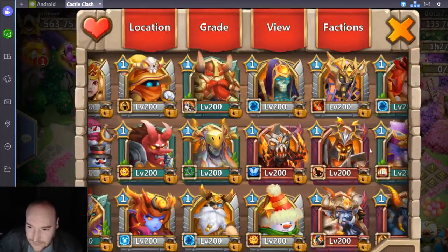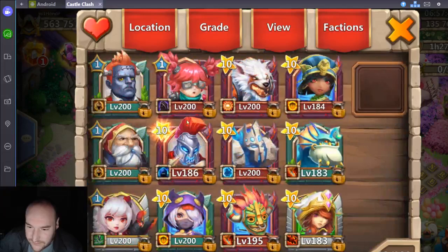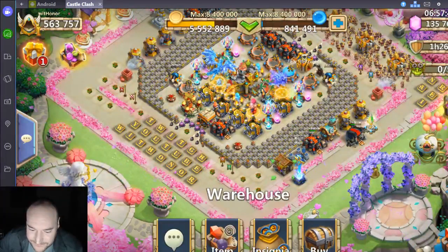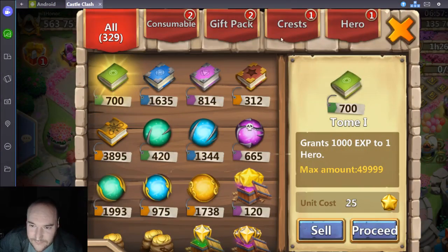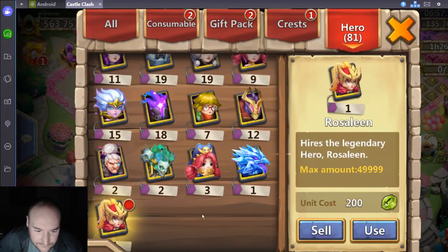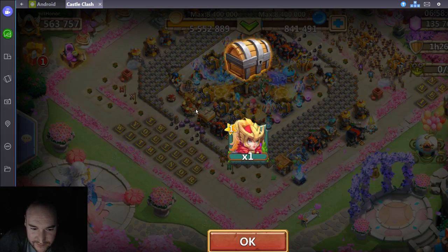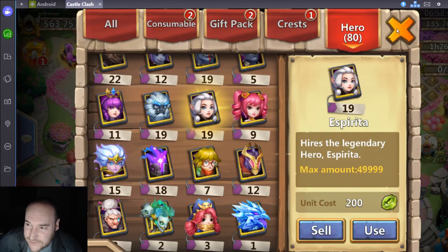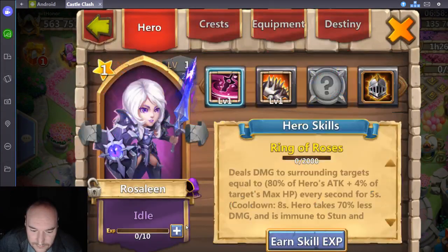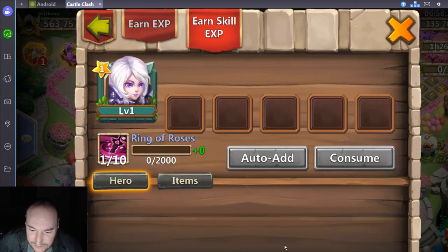Let's roll some talents - I'm not even sure what's good on her or what I'd like to do. They gave us the card, now we have to open the card. Now we have the new girl, let's see what she's born with. Already got the skin, level 1 blade shell - let's max this out.